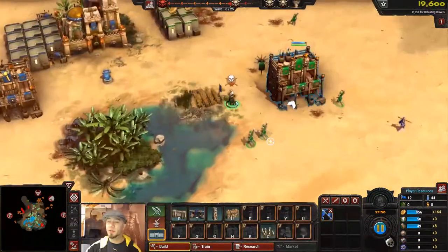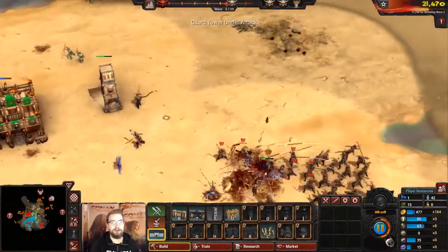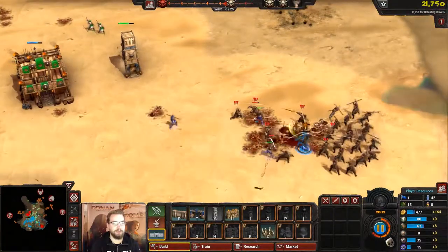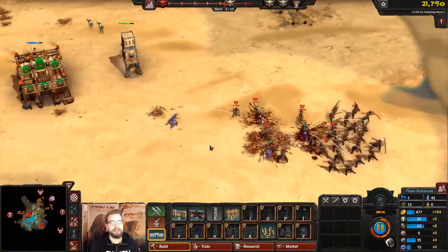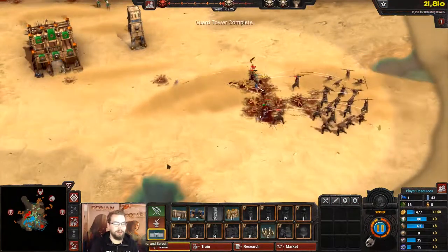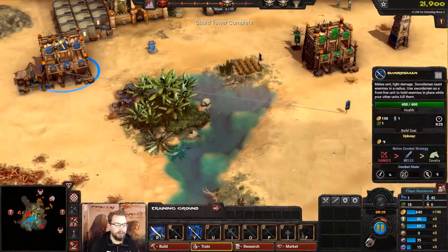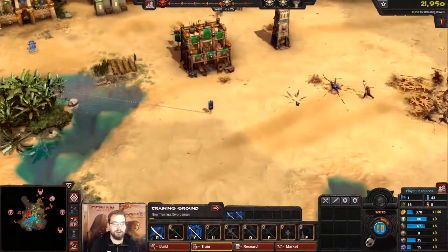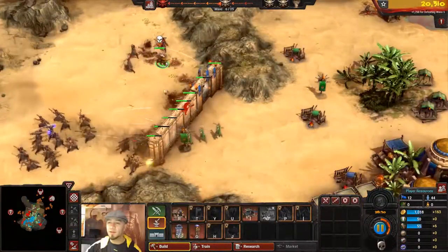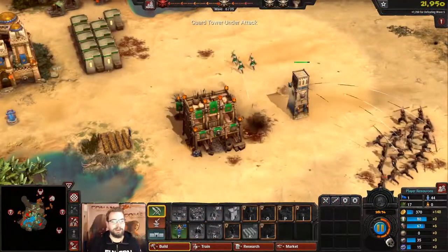The Stygian Necromancer can bring dead warriors back to life, which isn't great — not for us anyway. Conan has a special ability that allows him to take out a bunch of units at the same time. Unfortunately Conan has fallen in battle and he's going to take about a minute to respawn. Some of your Javelineers are helping out.